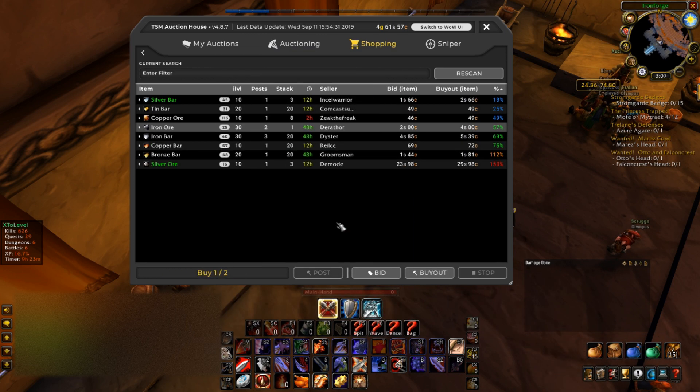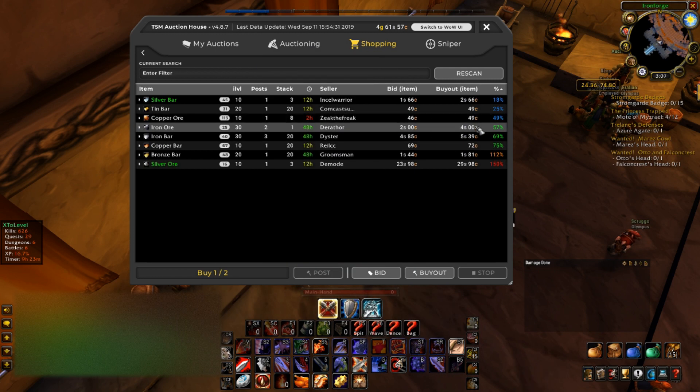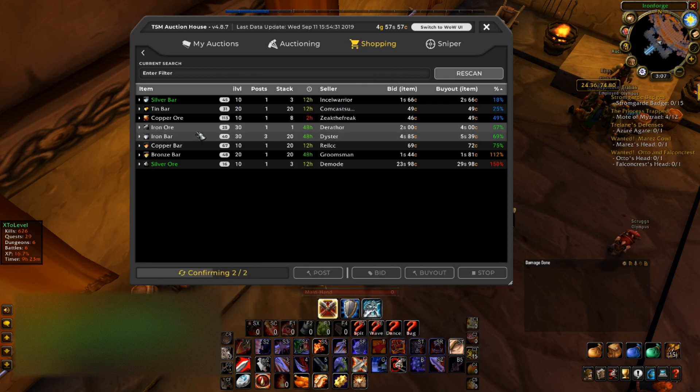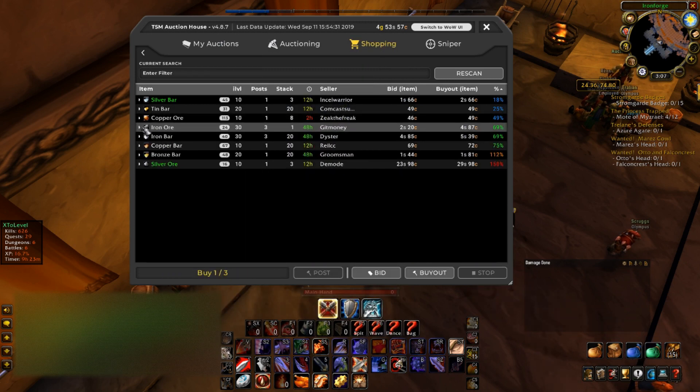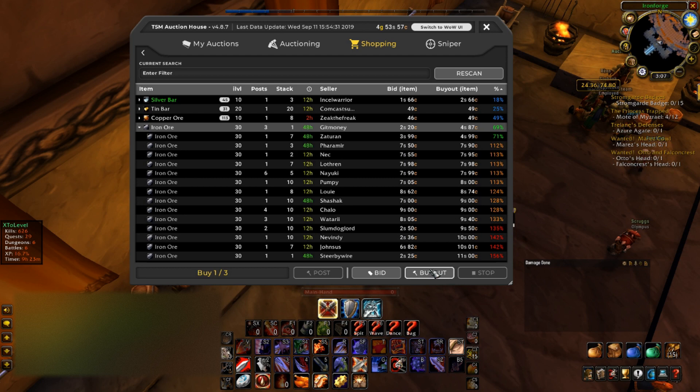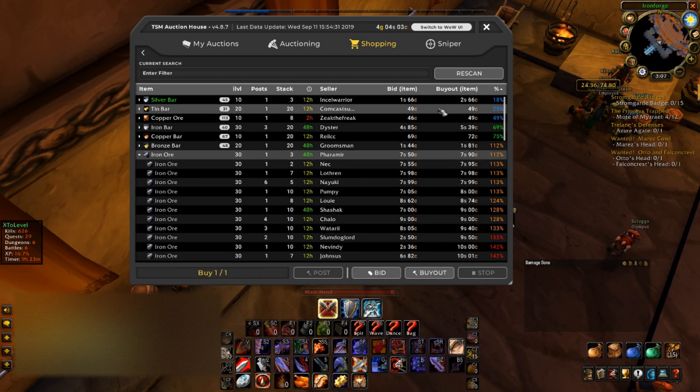What we're going to be doing is buying this iron ore off the auction house. You can see it's being sold for four silver exactly, and we're going to be able to sell it back for five silver and 39 copper. We're going to pick up as much as we can before we reach about five silver, then buy out the last of it.